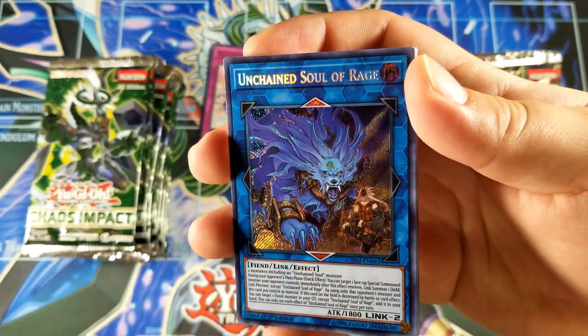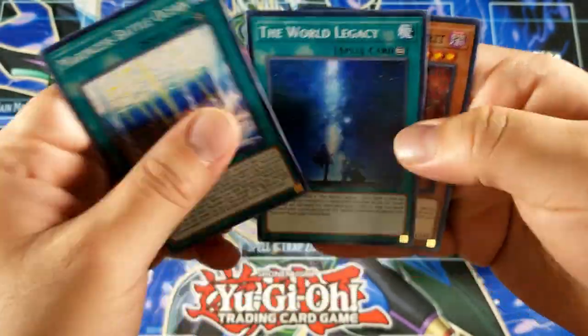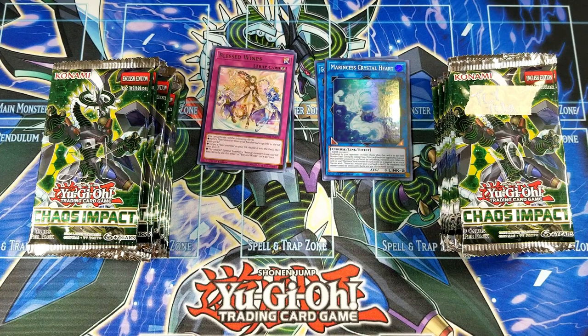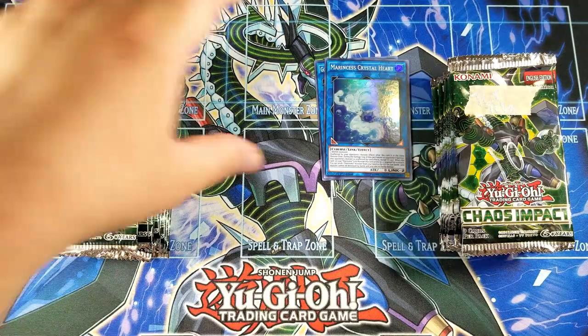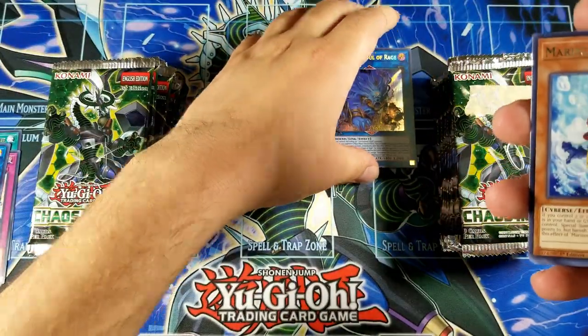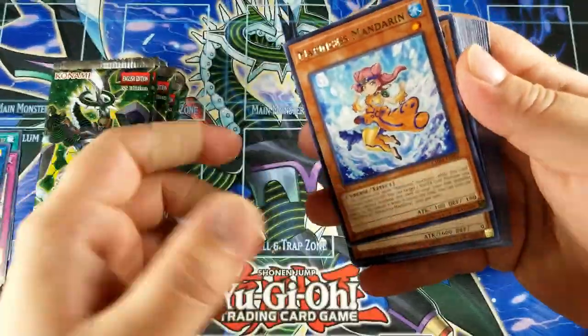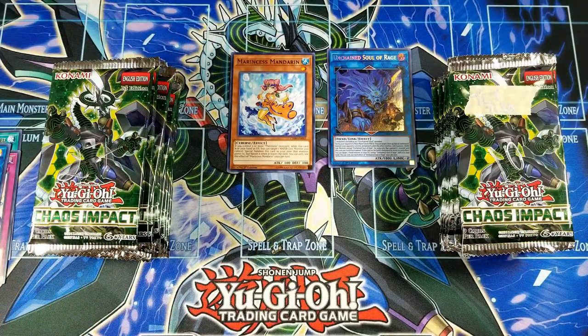Not bad — major mentions, not bad. I shouldn't have thrown that pack with your name on it; I should probably leave it on the side. Mage of Ancients — it's too far for me to go get it now. Instead of piling the pulls up here, I'm gonna make room. Unchained Soul of Rage — major mentions. I might even add the rare to consider who gets the best higher rarity and who gets a cool rare, because I believe Mandarin is actually a sought-after rare for the Marincess card. Maybe I'll do that. Again, another pack nobody picked.